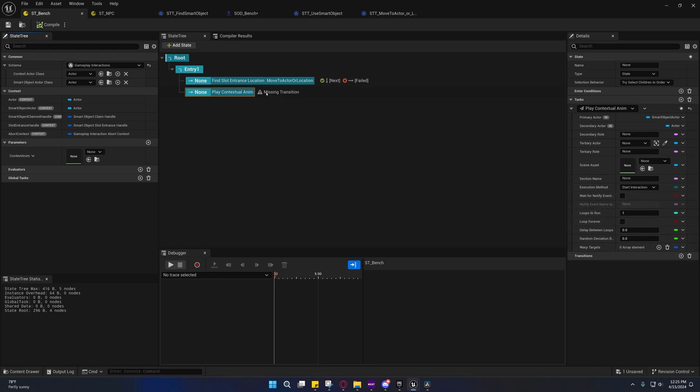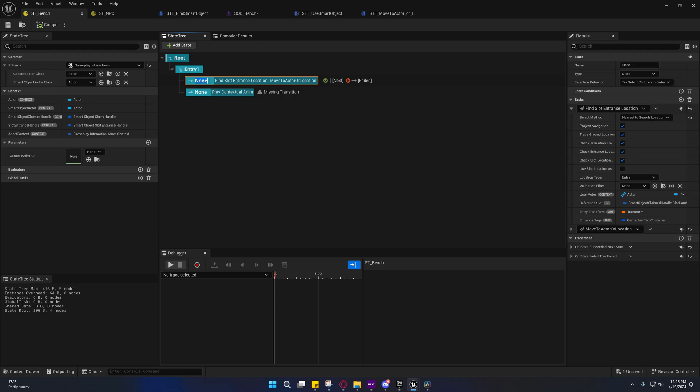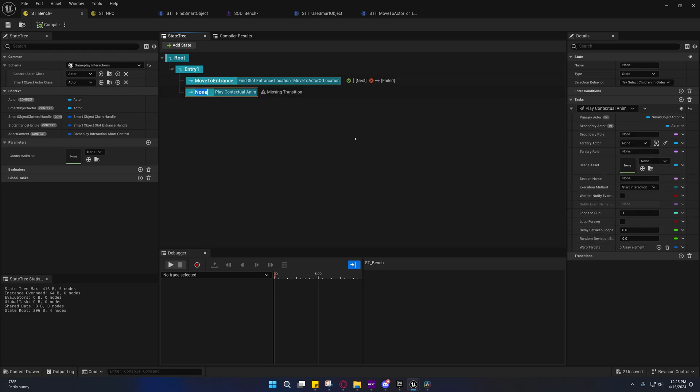It is giving a warning about a missing transition but that's okay. Let's name these states — this one will be Move to Entrance, and this one will be Intro. That's the setup for this video. In the next one we're going to create the contextual animation scene and set that up.